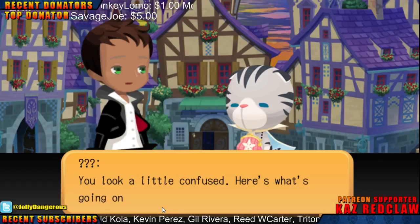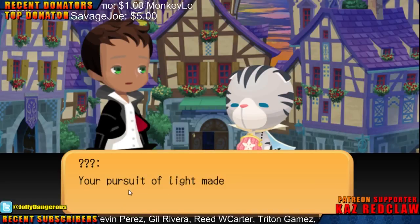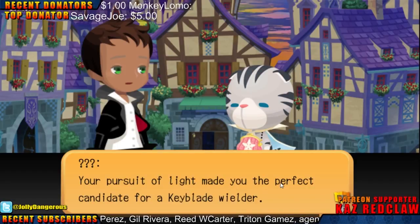My little bear, tiger, stuffed animal thingy. You look a little confused. Here's what's going on — your pursuit of light made you the perfect candidate for a Keyblade wielder.